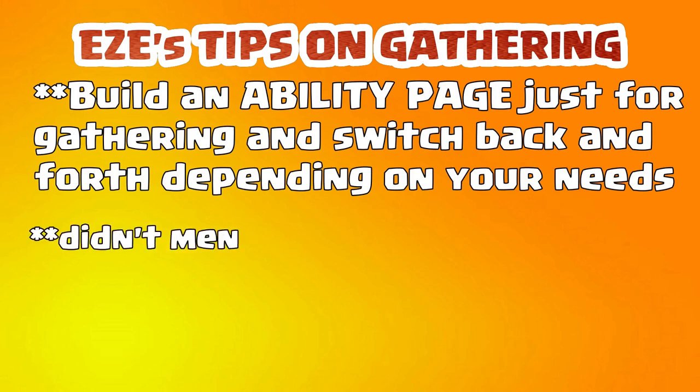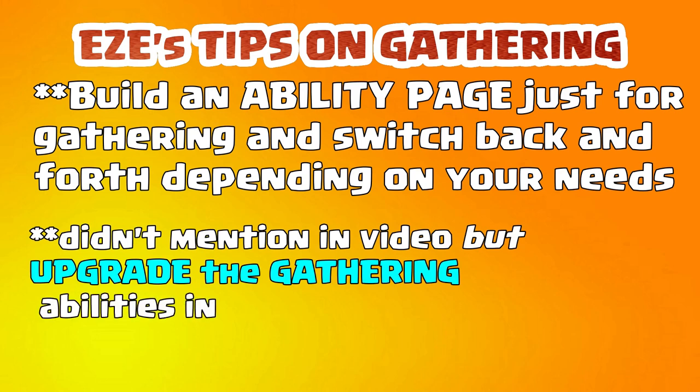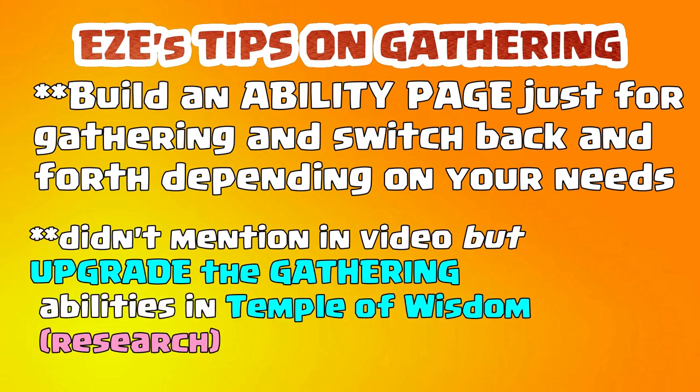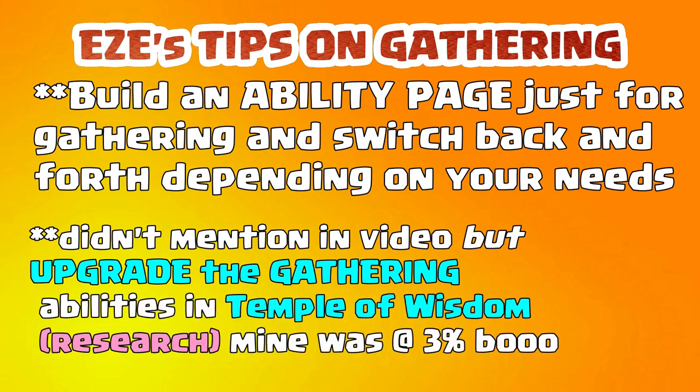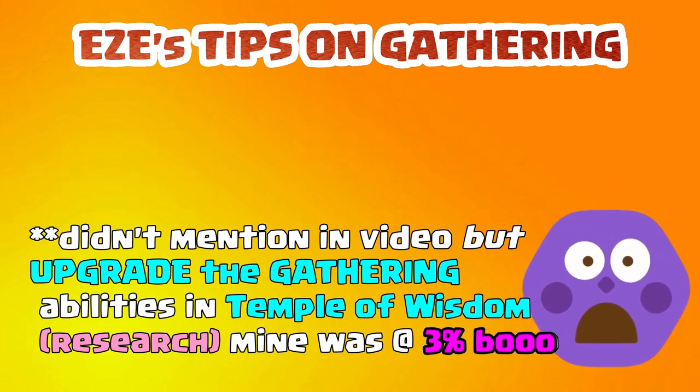Running out of time — try to build a third ability page. Instead of just having an ability page for war and one for research and building upgrades, try to have one for collecting as well. You'll really see a big increase in your collections. Hope the video helped somebody. I appreciate everyone for watching. Until next time, it's been easy — take care, everybody.